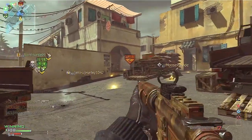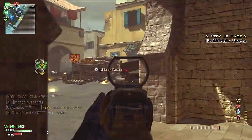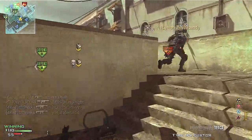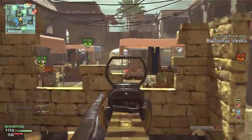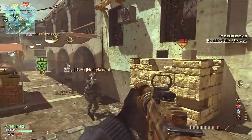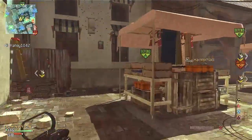Me and Scrub Killer would get our friends together and basically spawn trap the hell out of people. In modes like Demolition on Black Ops it was so broken because of Blackbird — you could literally push up to the point where they're actually spawning in front of you and knife them as they're spawning. It was pretty stupid.